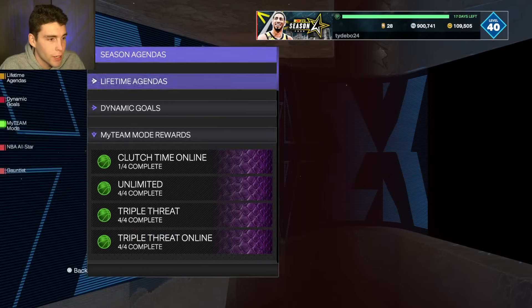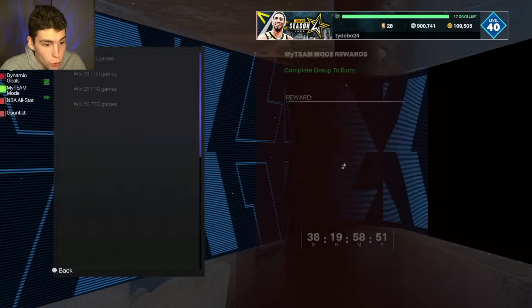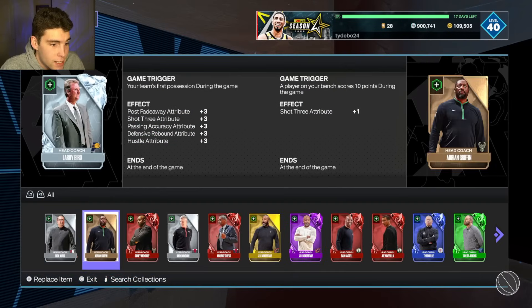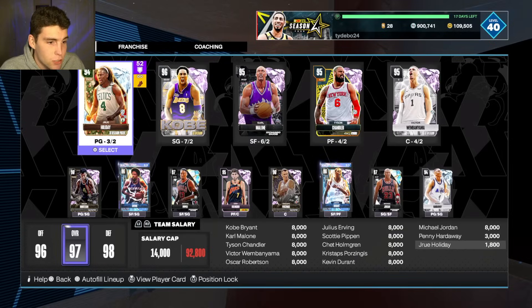Grind triple threat online if you are decent at the game — it's the most worth it mode for you guys to play. You also, on your road to Tyson, do get JB Bickerstaff. He gives ball control, pass perception, and stamina — not great, but if you are in need of a coach, he's a solid option as well. Even for my No Badges Yet Squad series, Tyson Chandler is a guy that can help me out.